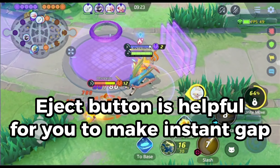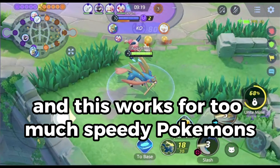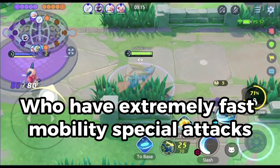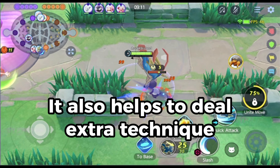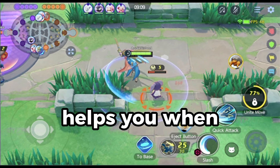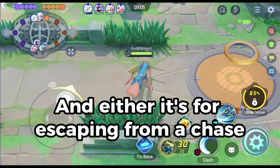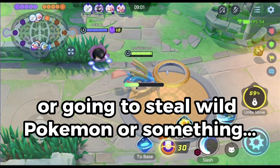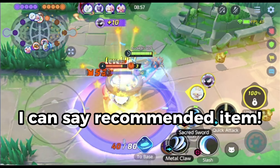Eject Button is helpful to make an instant gap and helps a lot when you're getting chased by attackers. This works especially against speedy Pokémon like Zoroark who have extremely fast mobility special attacks. X Speed also helps when you need to go somewhere really fast, whether it's escaping a chase, going somewhere to defend, stealing wild Pokémon, or even chasing and killing an opponent.